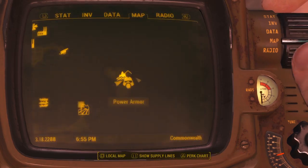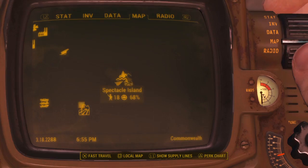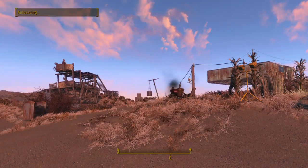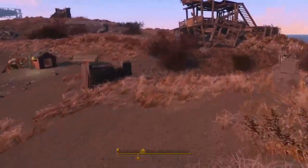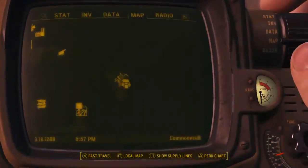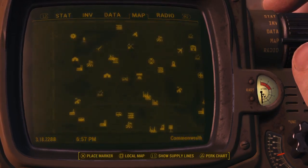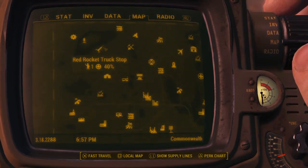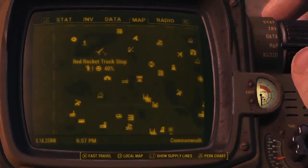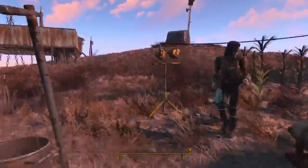My settlement is actually in Spectacle Island, and it's got 18 people and 68% happiness, which I should really work on upping. My original settlement, about a month ago, was Red Rocket Truck Stop. Apparently there's one person there — I'll have to check who that is later and probably send him or her here.